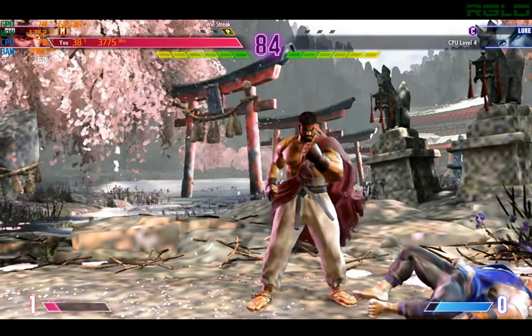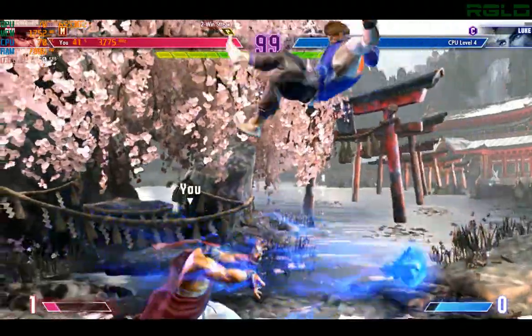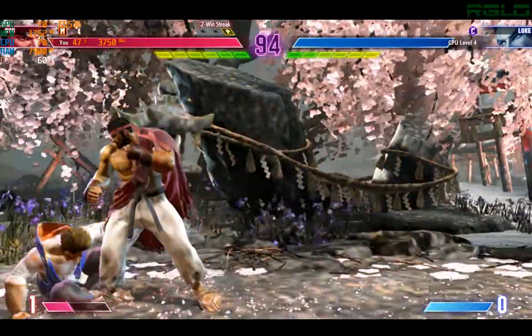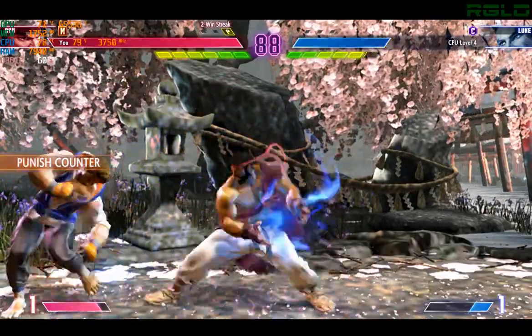Player one may have taken the first round, but you can be sure that there will be adjustments on both sides. Starts things off with a jump — how will this round turn out? Now they get pushed into the corner, and it's going to be very difficult to escape. Keeping them in the corner will only produce more damage opportunities.